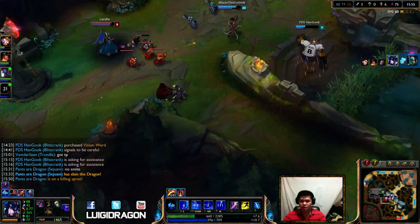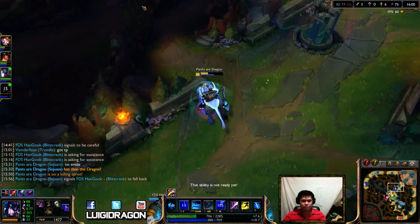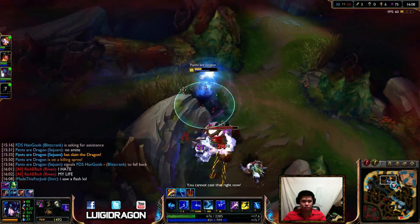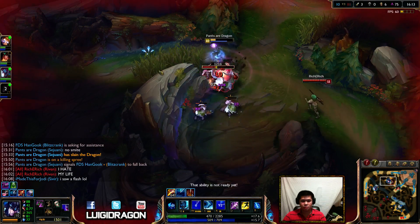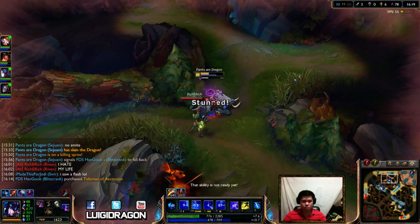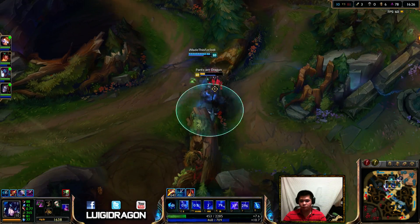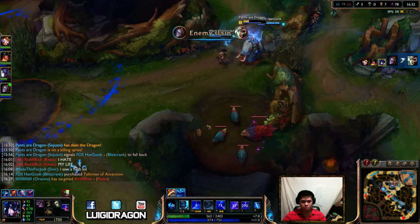You have to wait for the black shield to come off. Run, run, run! We have infinite mana because we have the blue buff. We still have one Fiddle. Am I going to die? Oh, fuck.